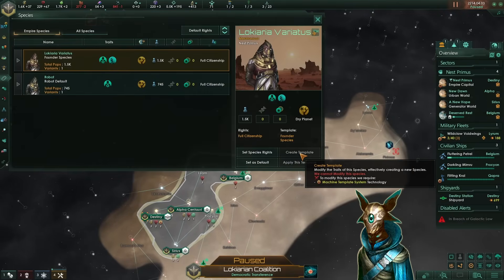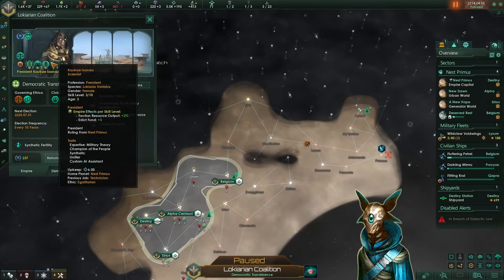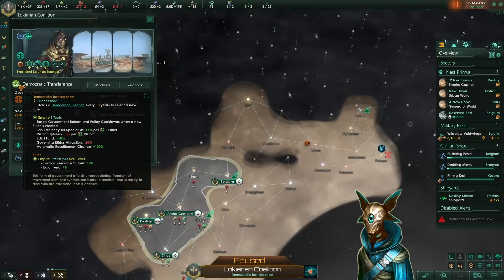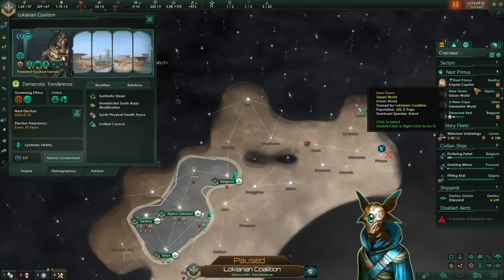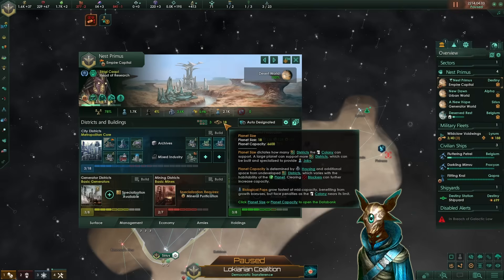After we research the machine template system technology — which we are already researching, just 13 months remaining — we will be able to modify all of our pops. This also gets us the democratic transference government form, which is quite good. It gives us plus 1% job efficiency for specialists per district. So for instance, in our capital which is a size 8 world, if we pick mastery of nature adding plus 2 districts, then get an orbital ring adding plus 4, and the expansion tradition tree adding another one, we'll have a size 25 planet, boosting our job efficiency for specialists by plus 25%. That's quite ridiculous — especially in the new patch where districts are the most important part of your empire, not buildings.